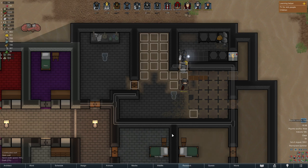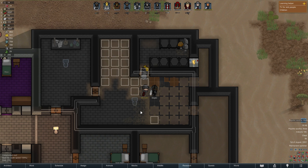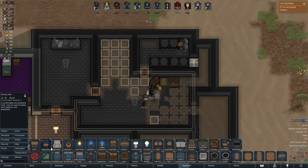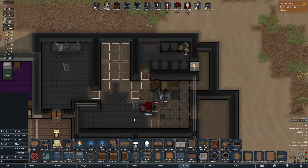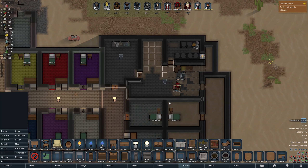Hello ladies, gents, and hideously deformed imbeciles! We return to the building of my beautiful brewery. I am so happy to finally get some booze! It's going to be great. Let's create proper furniture for our master brewer — get some human leather into this nice seat so they can sit and process hops into wort. Get all that nonsense built.